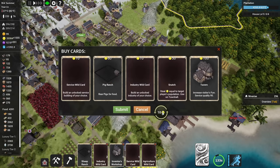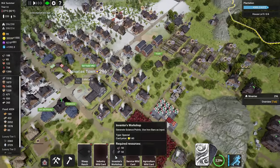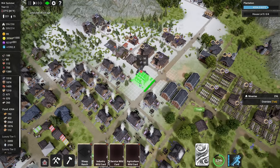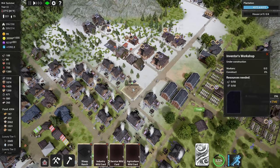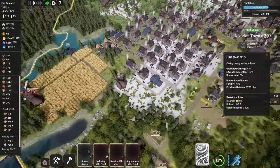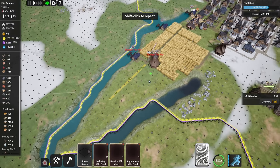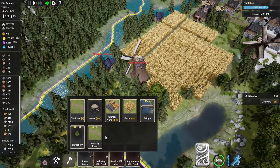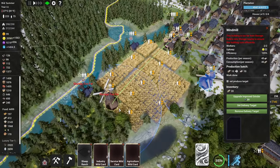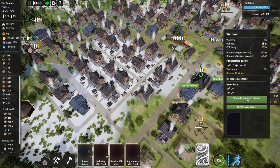We also now have the inventor's workshop available for iron bar production — a very important building. I'll place it up here close to the iron production on the main street. The inventor's workshop generates research points for us right away, speeding up our research. I'll also add a route for more fishermen. This building here keeps complaining about storage distance, but the warehouse is basically right there — it's fine. Food at 4,500 is not a problem.